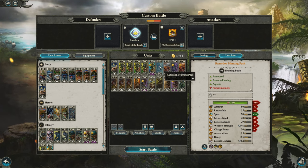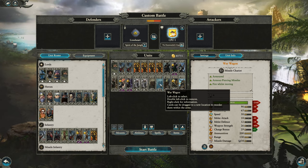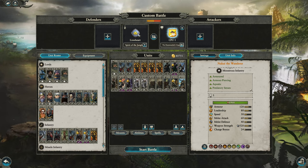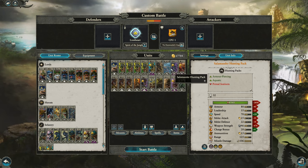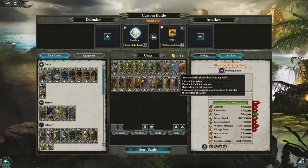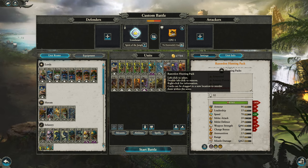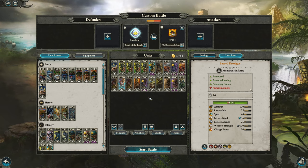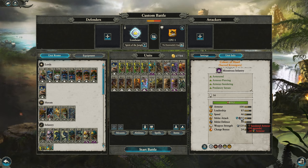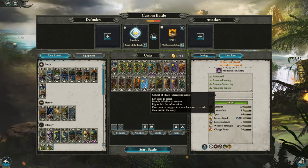We're playing on the Slann Gold map and we're the defenders. I've got five Temple Guard units, then I've got the new Razordon Hunting Pack unit. Also brought along their Regiment of Renown, the Amaxon Barbs — they add poison attacks over the regular Razordon Hunting Pack. Then I've also brought along three units of the new Sacred Kroxigors. They have magical attacks, and their Regiment of Renown adds sundered armor with their attacks as well. They also have this cool electrical energy zapping around their fists which looks really cool.